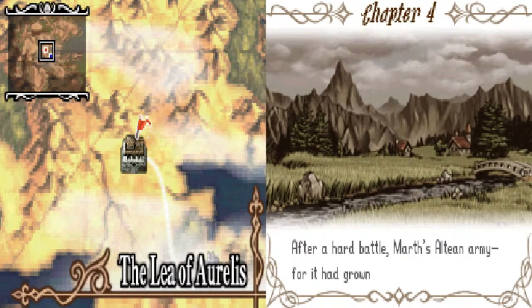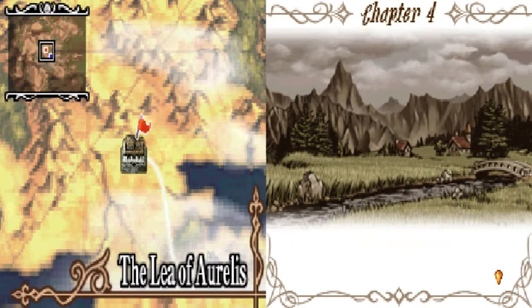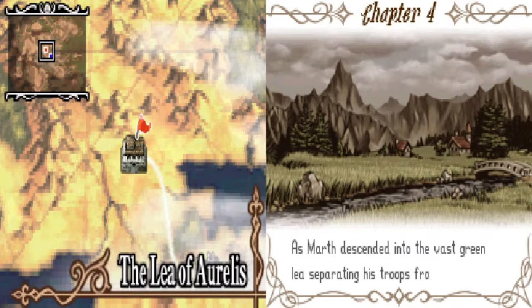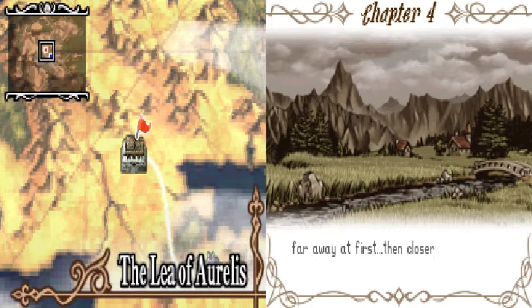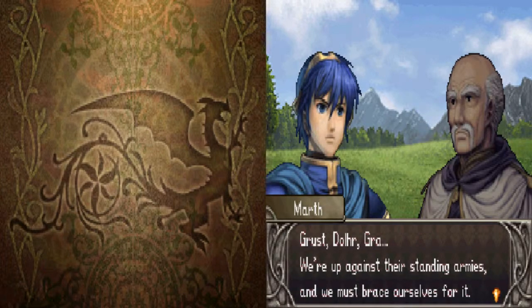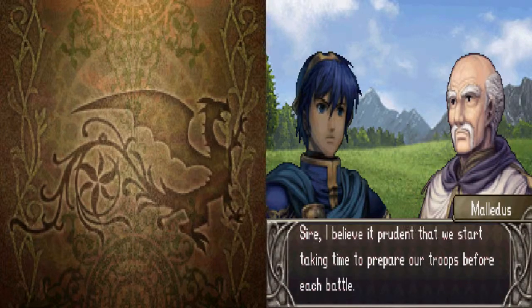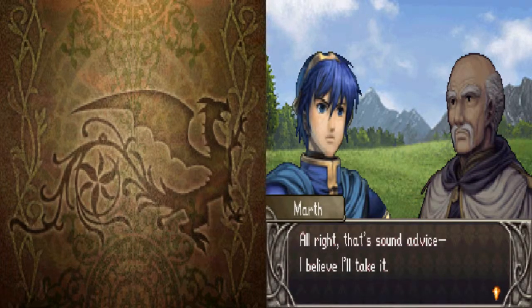After a hard battle, Marth's Aurelis army set foot at last in the kingdom of Aurelis. However, joining his might to that of Aurelis would have to wait. As Marth descended into the vast green lee separating his troops from theirs, he heard a terrible sound — the galloping of enemy destriers. Far away at first, then closer, then far too close. Aurelis, at last. The enemy will have sent their forces to meet us. Grust, Dolhr — we're up against their standing armies and we must brace ourselves for it. Sire, I believe it's prudent that we start taking time to prepare our troops before each battle. We should select the warriors best suited for the situation and outfit them with the right weapons and items accordingly. Alright, that's sound advice. I believe I'll take it.